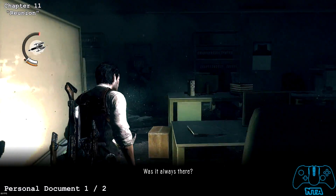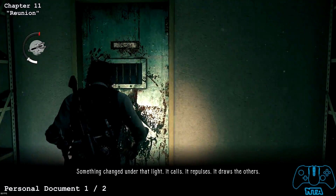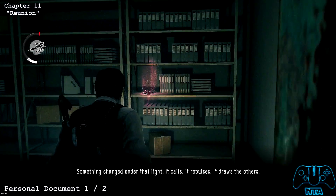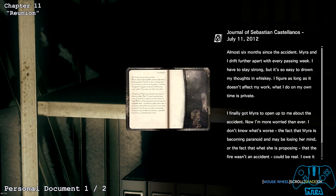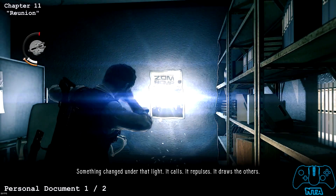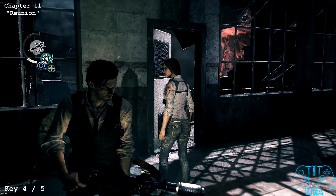From the last location, we're going to find one of two personal documents. Go through the door and then pick up the document. If you want, there is a save point here so go into the hospital to save — I would recommend saving it.